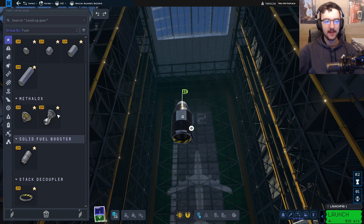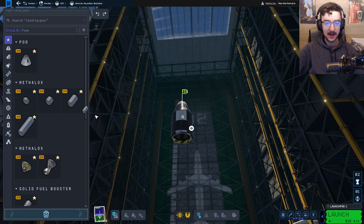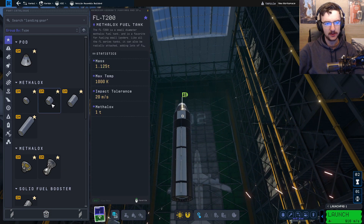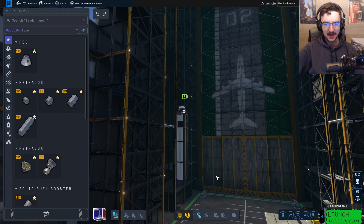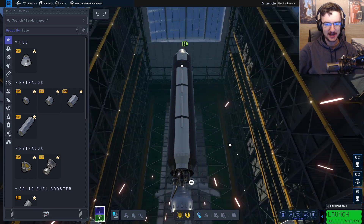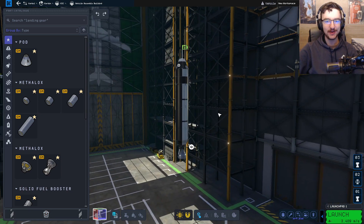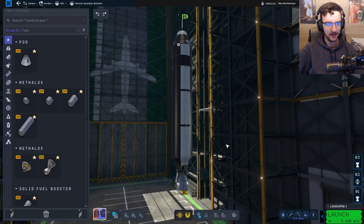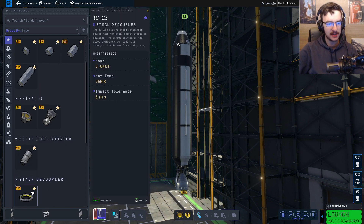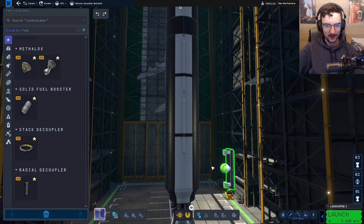Underneath that we're then gonna have our big booster, which is gonna be probably actually really large, like this one. We'll probably do about two of those and one of these — there we go. That seems pretty large, but hopefully it's worth it. Underneath that we're gonna go ahead and attach this guy, and this honestly seems like quite a big rocket so far, but I'm sure it's fine. We have solid fuel boosters too, just in case we need those, and we have more decouplers too, which is awesome.